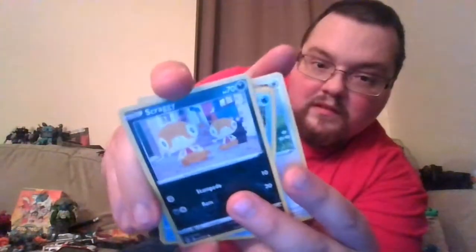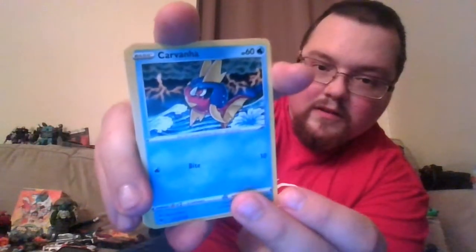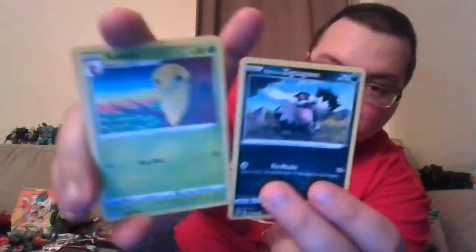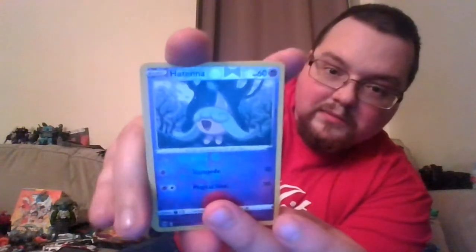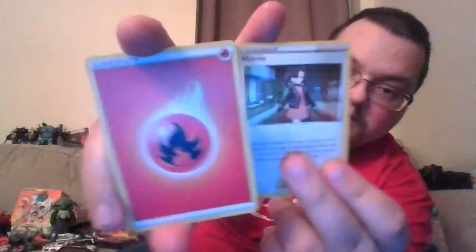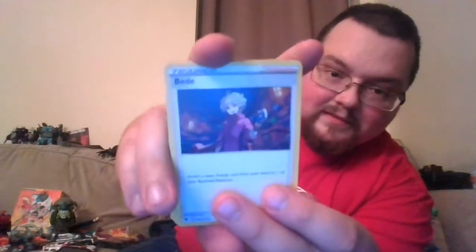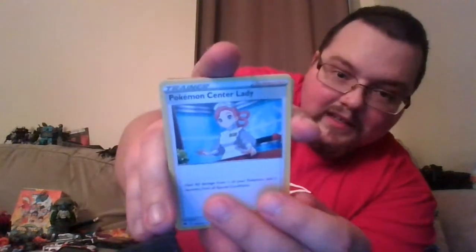Swablu, Scraggy, Carvanha, Zigzagoon, Galarian Zigzagoon, Kakuna — reverse holo Hattena. A nice holo Marnie — very nice! Fire Energy, Bewear, Sharpedo, and Pokémon Center Lady.